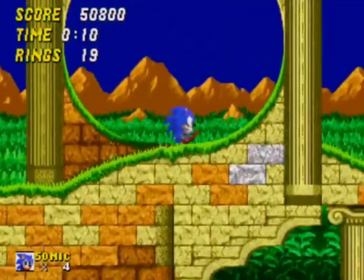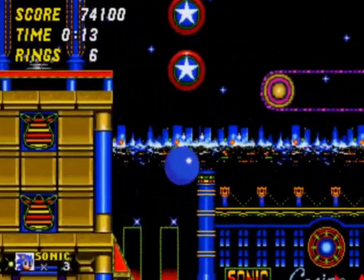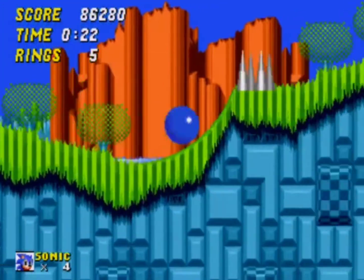Aquatic Ruin is like if they took Labyrinth Zone and made the water optional, and then managed to make it even more optional. Casino Night is so fun and colorful — best way to start a gambling addiction. Hilltop Zone is kind of meh to me. They took Emerald Hill Zone, made it blue, slow, and added lava.